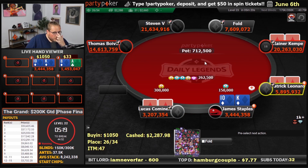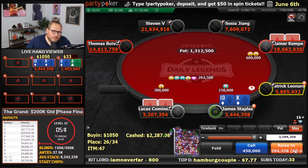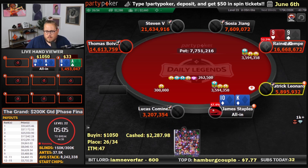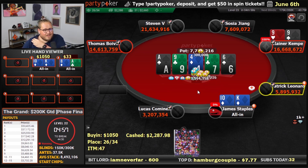King-10 of diamonds here — beautiful hand. Reshove, I think. Good hand, we're going to be all-in. Hopefully we get a fold. We are flipping against nines. That's going to be it, man. GG guys. King-10 against nines — can't win the flip.